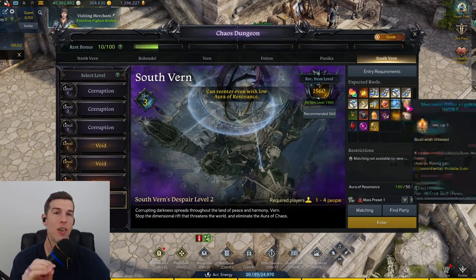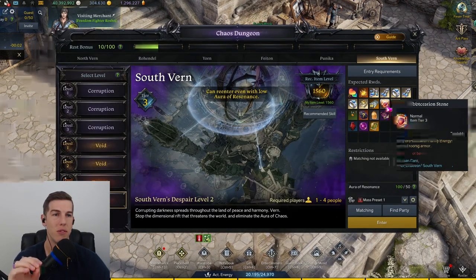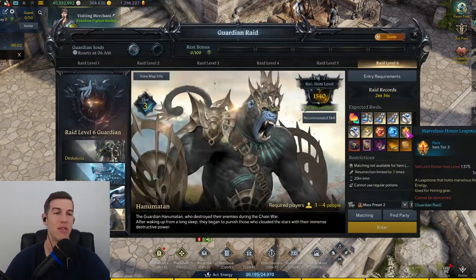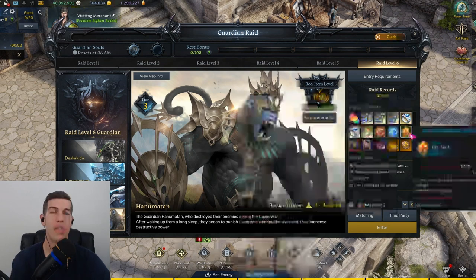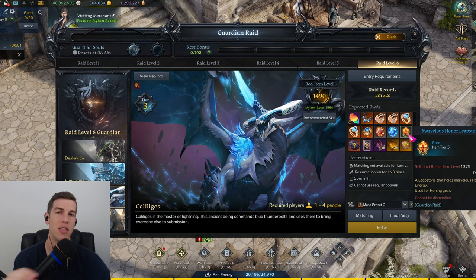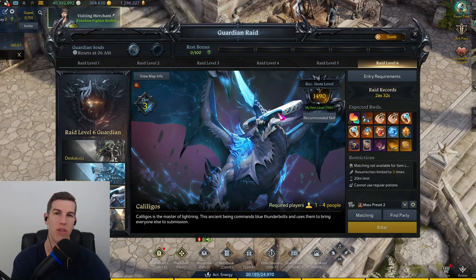Doing your chaos dungeons and guardian raids will also give you tradable reds and blues. Guardian raids also give you tradable marvelous honor leaf stones. Four weeks is plenty of time to be doing either Hanumatan or Kalilagos to stock up a lot of these, so that you can get your Aromancer past 1500 and do Braille gates one through four that first week.